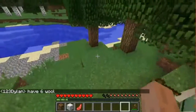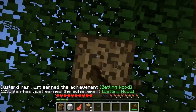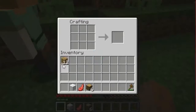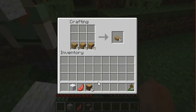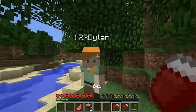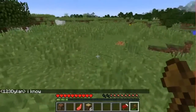Six wool already! Let's quickly chop down some trees and get enough to make a bed. Can you quickly give me the wool please? You can press Ctrl and Q while the stuff is in your inventory and throw everything at once. Or you can go in your — okay yeah. Here's your trusty bed!